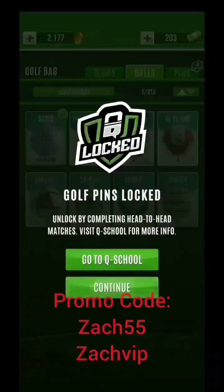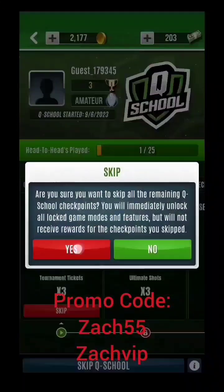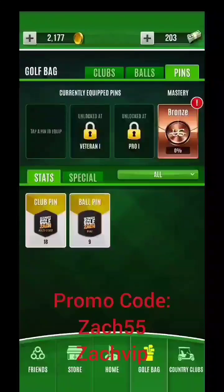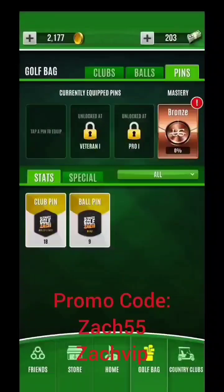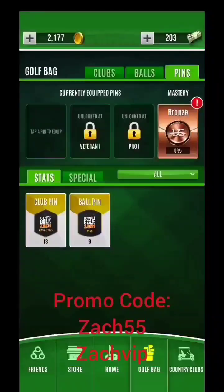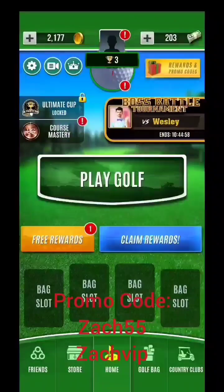Let me go over to Pins — you'll see they're locked. Go to Q-School and skip it at the bottom. Once you skip Q-School, you'll see that this unlocks. Go to club pin: it boosts multiple stats of golf clubs by 30%, or 30 plus 30. And here you'll see a win pin — minus 10% wind. These are brand new pins for you guys.